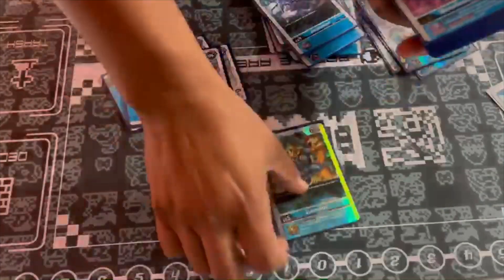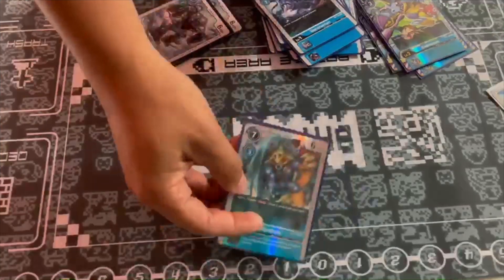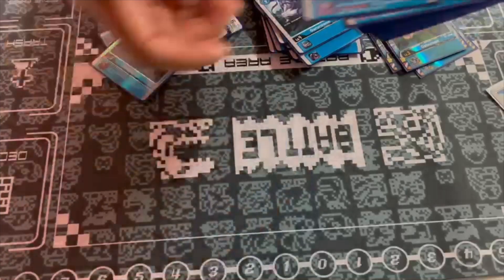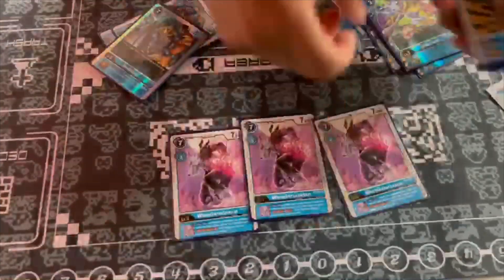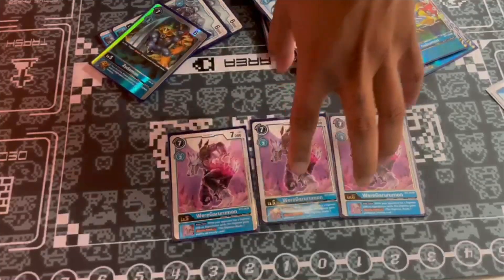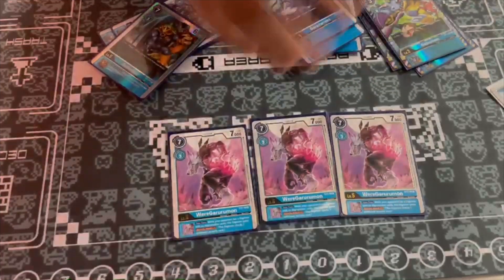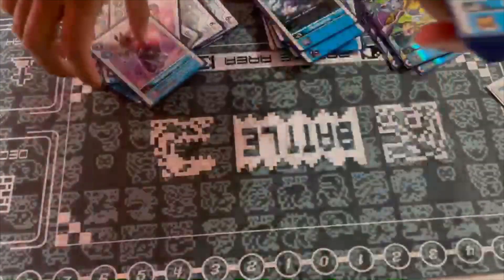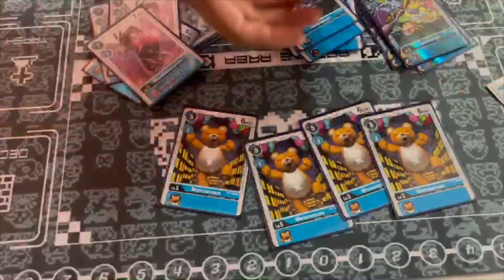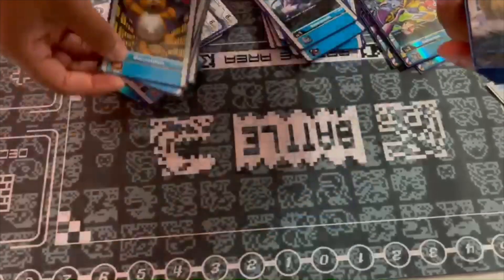I play the one Zoodlemon for the unplayed effect to draw two, and it's a pretty decent digivolution cost. I play the three Wear Gurumon — it has a great inherited effect, especially if you're playing against rookie rush or people who just hard play cards, because then you get the plus one security. Then you have the four Manzamon — it's vanilla, it's cheap, and it's a two-cost digivolution which is pretty great.